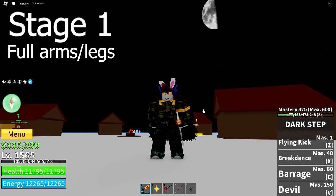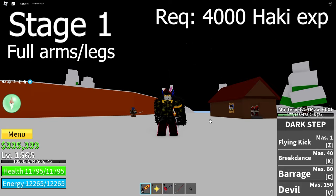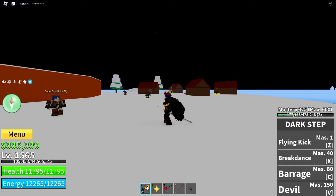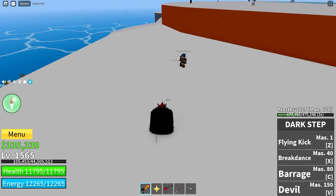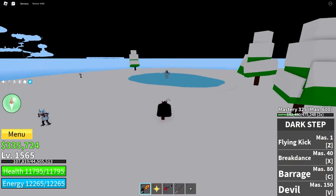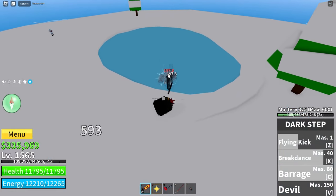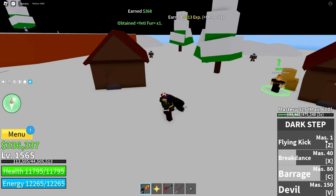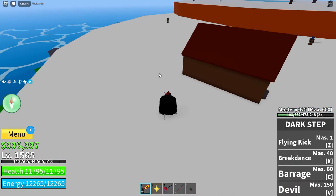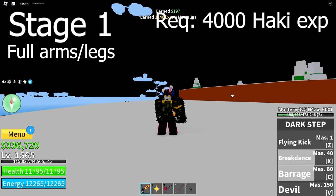Stage 1 is the full arms or full legs, going all the way up. You get this by having 4,000 XP in your Haki. Now you may be asking, how do I get XP for my Haki? Every time you hit an NPC with your melee, sword, or gun — it doesn't matter if it's a click or a move — they both give 1 Haki XP. So for example, if I used my Flying Kick I'd get 1 Haki XP, and if I used my Breakdance I'd get as many XP as the number of times I hit. Something like Dark Step, Electric C move, or Dragon Talon Z move are really good because they hit very fast in a small amount of time. You need 4,000 XP to get full arms or full legs.